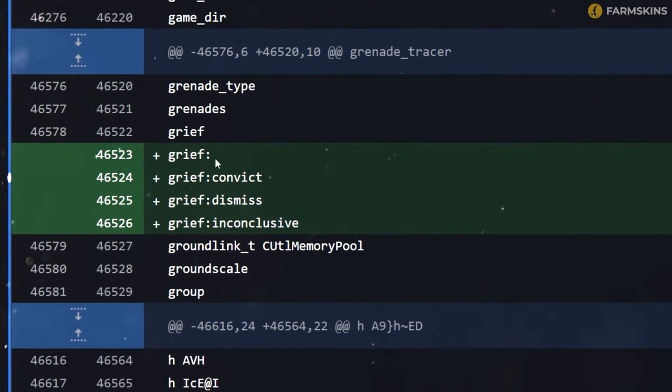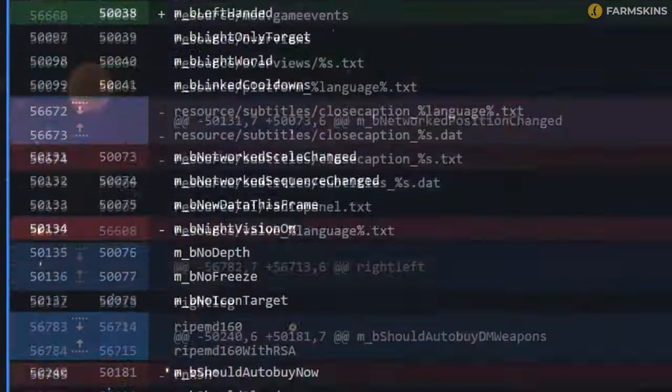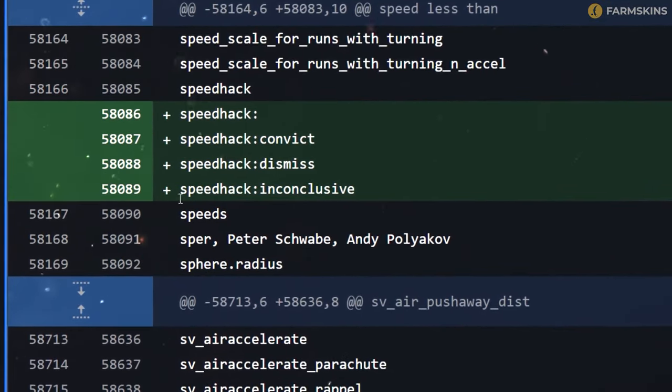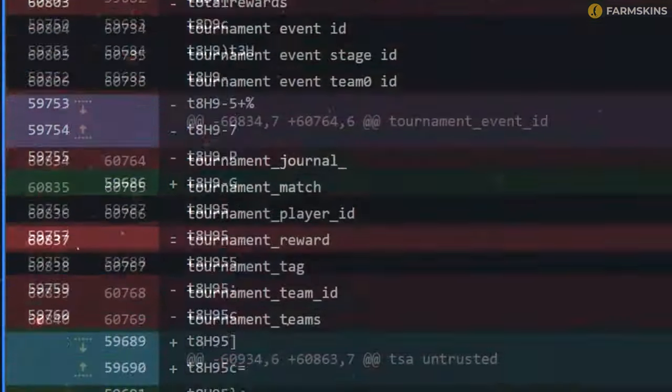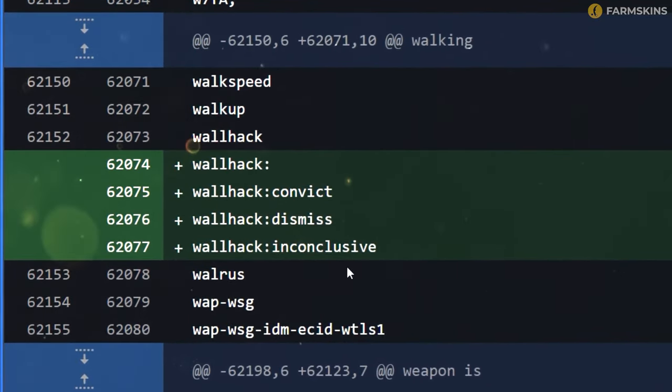In the code strings, which dataminers usually dig through, there are mentions of VACnet and other things like aimbot detection, wallhack, speedhack, and griffin. But it's not clear yet whether the system detects them itself or is just a category for distributing verdicts. Developers didn't give any comments on who will get Overwatch and from what rank it will be available.